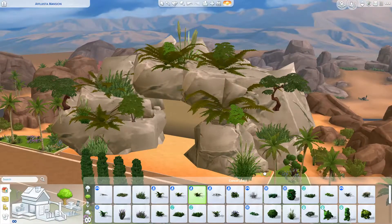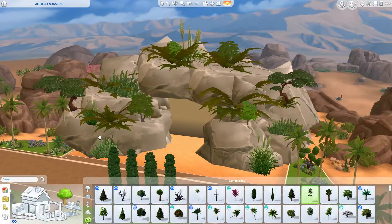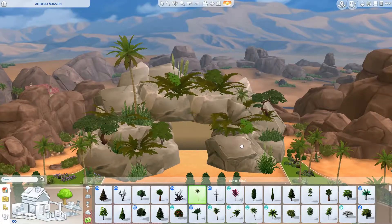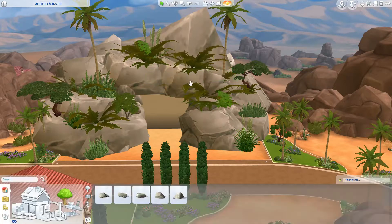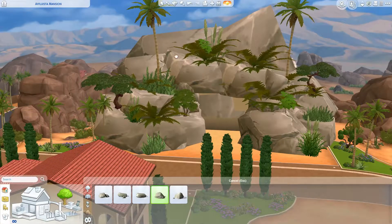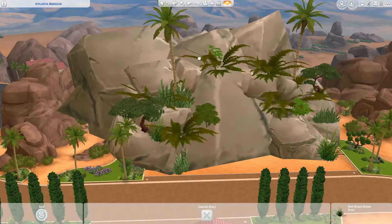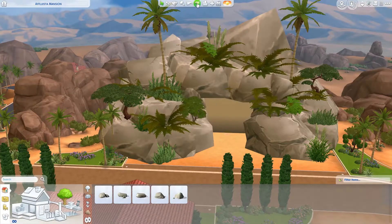I tried to use a bunch of different bushes and that tall plant — I don't know what it's called, though I struggled naming it during the woodsy tiny home voiceover too. I tried to keep it looking kind of desert-themed to fit in: palm trees, those dry-looking ferns, and two trees on either side that remind me of the Sahara from Lion King, so I felt that tied in nicely. I did end up blocking the entrance to the cave at one point and had to fix it.